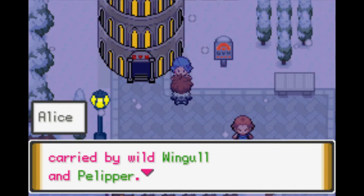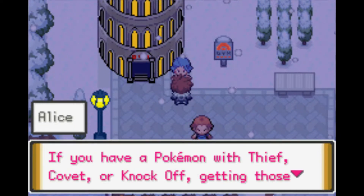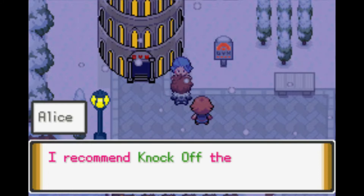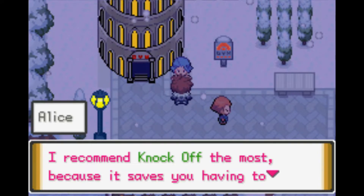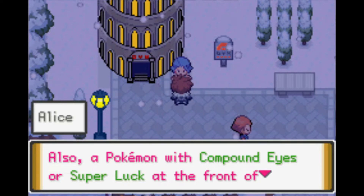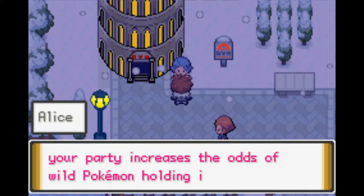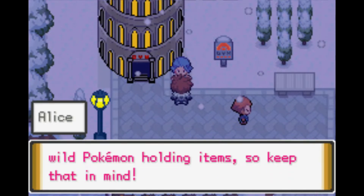You can find Pretty Wings carried by wild Wingull, Swellow, and Pelipper. If you have a Pokémon with Thief, Covet, or Knock Off, getting those wings will be a lot easier. The NPC recommends Knock Off the most because it saves you having to take the item from your own Pokémon. Also, a Pokémon with Compound Eyes or Super Luck at the front of your party increases the odds of wild Pokémon holding items.